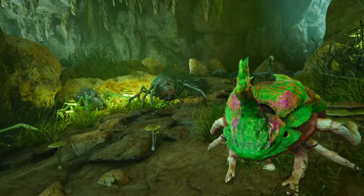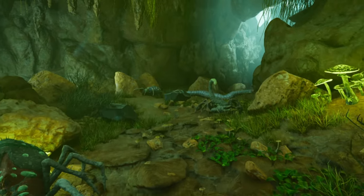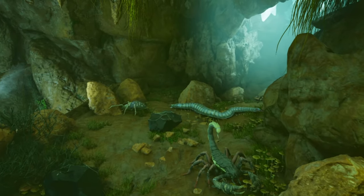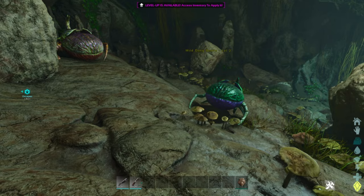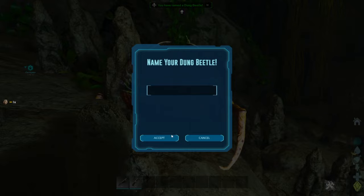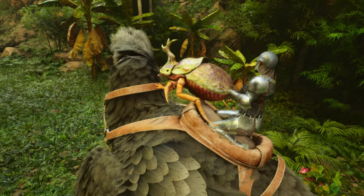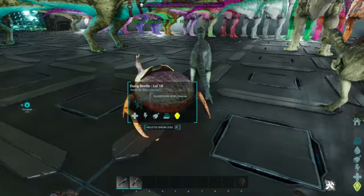Dung Beetles spawn in caves on the island, which might seem a little intimidating at first glance. I tamed our first Dung Beetle on our server on day one — I went into the lower south cave armed with bow and arrows and dino poop. You can use the bow and arrow to take out spiders and centipedes when you encounter them, and Dung Beetles should be relatively close to the cave entrance, so with some luck you won't encounter any other enemies. Place the dino poop in your zero slot and feed it to the Dung Beetle until it's tamed. Then pick it up, hop on your flyer — and yes, you can hold it while you fly — and place it in your base next to your other creatures. It should start collecting and converting the poop right away.